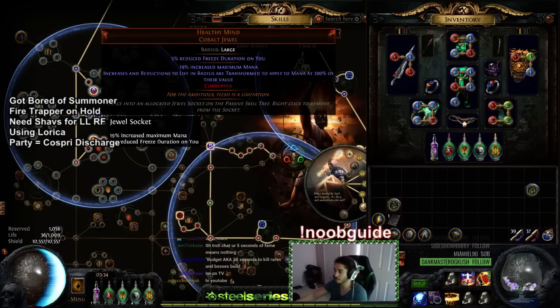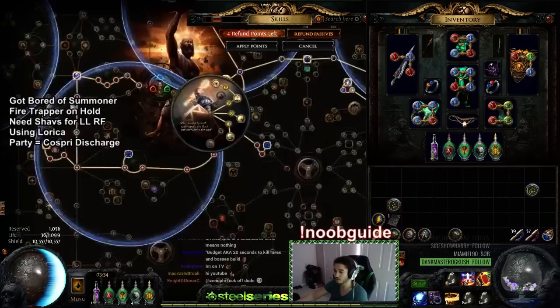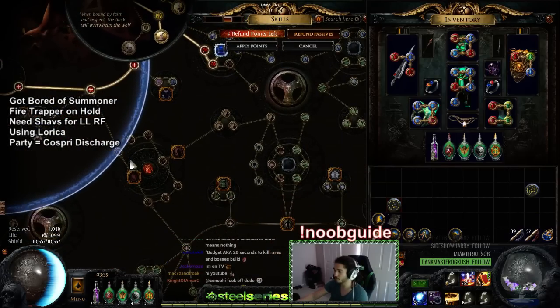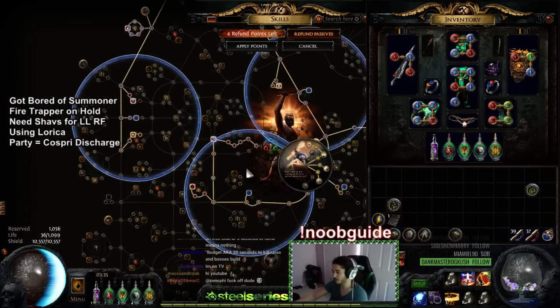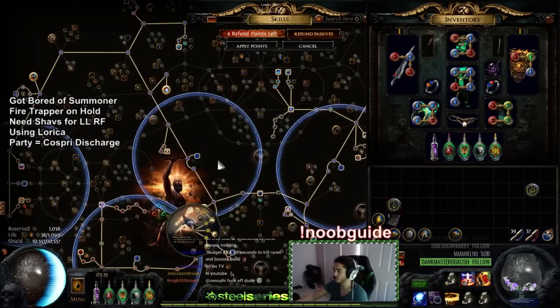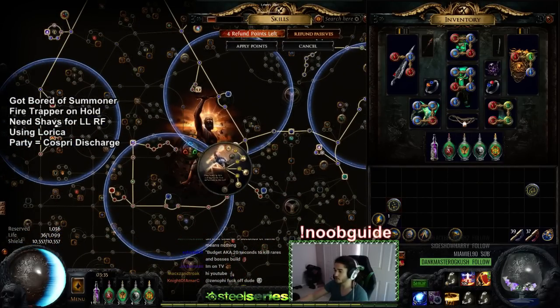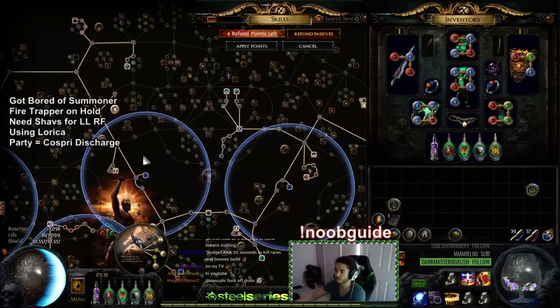What Healthy Mind jewels do is take your life nodes and turn them into mana nodes. The cool thing is you could change this entire wheel if you came through here, but I'm not speccing into mana nodes. This character is literally the same as the previous Righteous Fire character — you just replace your Energy from Withins with Healthy Minds. Healthy Minds may even end up being better later on, potentially if you grab Inspiration, but that's for another time.